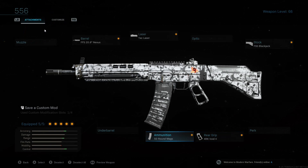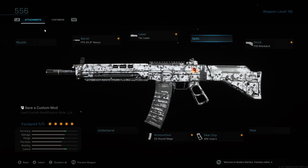I run the 50-round mag. You could run the 60, but you're going to lose some ADS. 50 is plenty, honestly. This is how I have it set up throughout the footage. You could put a scope on it, but you really don't need it. With this barrel, the iron sight is amazing. I think it's like the best iron sight in the game.